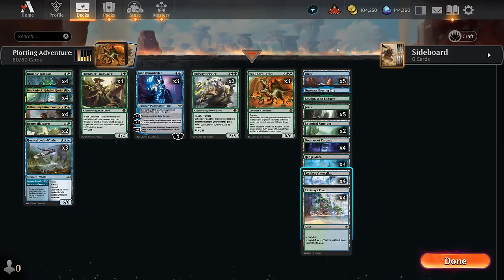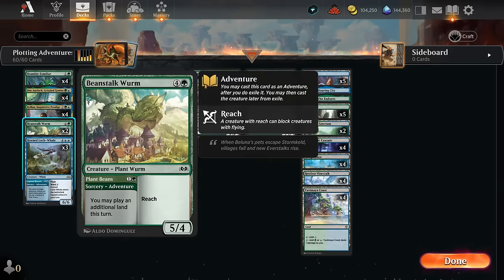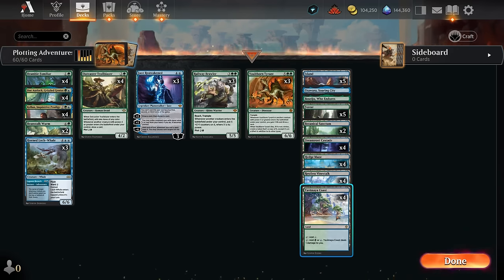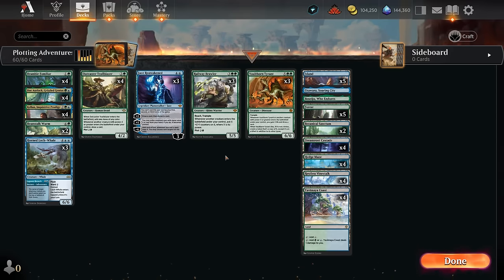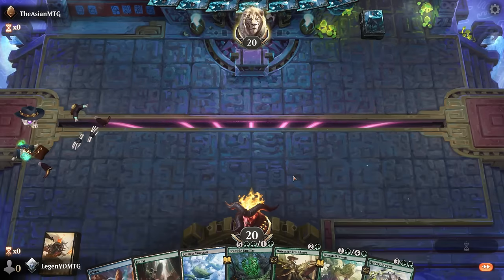The mana base gets to play with Restless Vinestock. We've got 30 lands total since we have all these effects to play additional lands, and Vinestock gives us another tool to recover from a sweeper or deal those last points of damage. Hedge Maze is another tap land we can play on turn one or as our additional land on turn two, and it lets us surveil for card selection. We're also trying Botanical Sanctum plus plenty of basics and channel lands for interaction. Now let's jump into some games.